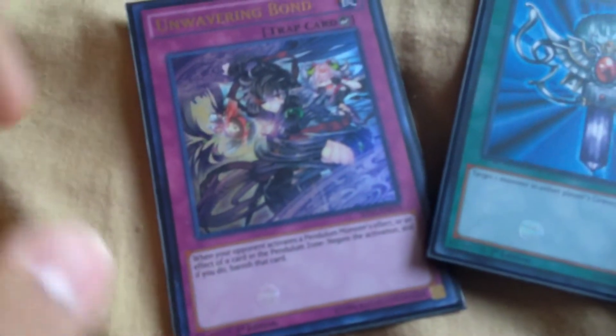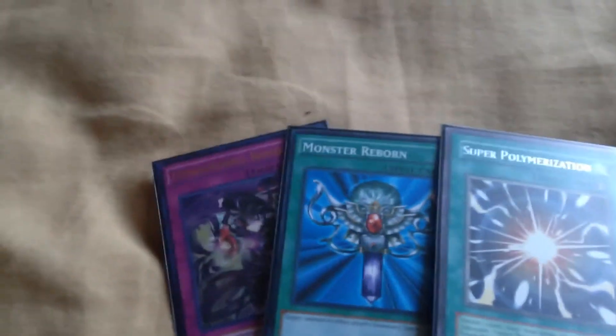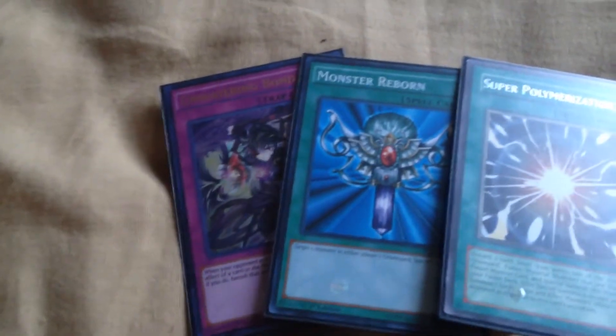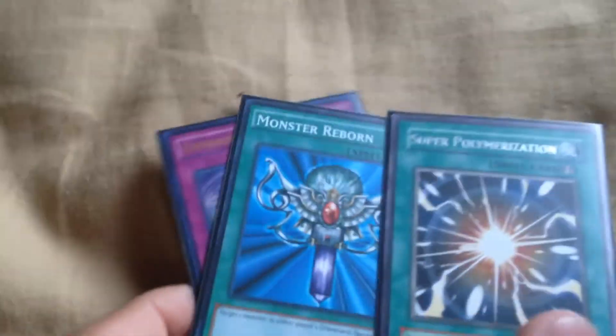The last side deck cards are Super Poly, Monster Reborn, and Unwavering Bond. The reason I have Unwavering Bond is because one of my friends mostly uses pendulum monsters, so that card can come out and be useful when dueling him. His deck builds are pretty decent and we're still working on them, so that card is there for that matchup specifically.